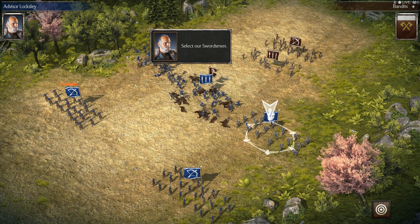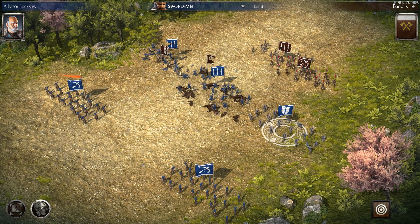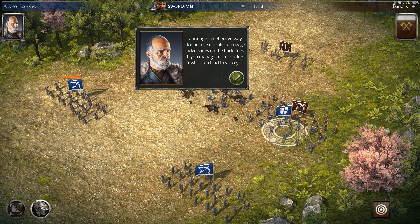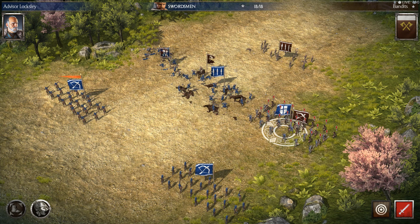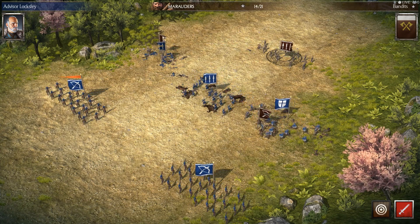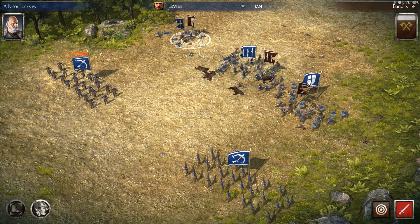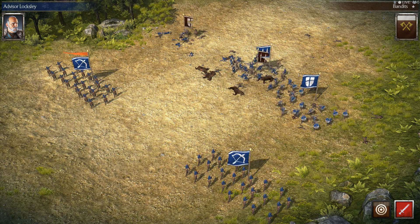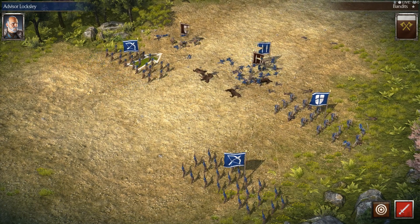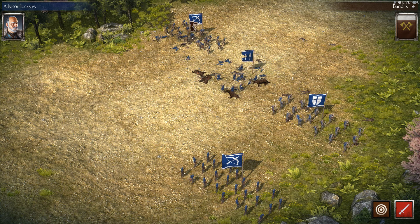And we have the swordsman charging. Taunting will bring the archers into my swordsmen, which is really good. Let's have these archers attack — we have enough to charge and attack them. So looks like everybody kind of fights around. I think they're all engaged. People just run. I'll just get all of them.